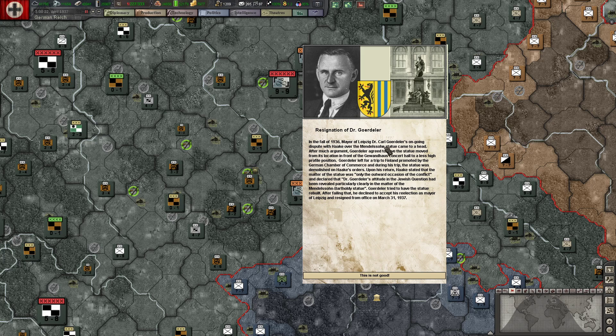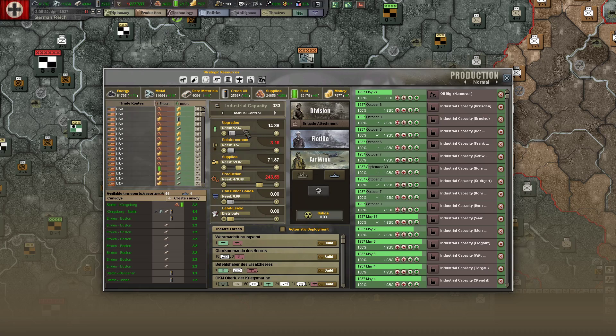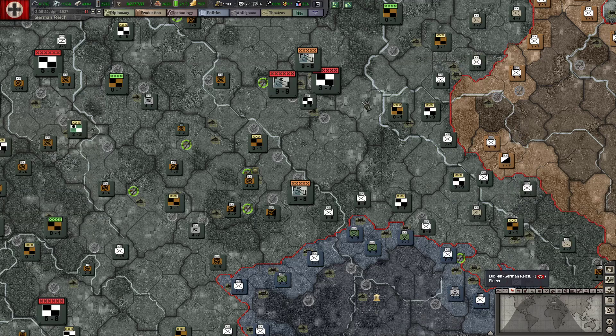In fall 1936, Mayor of Leipzig Dr. Carl Goladir — a dispute over a statue came to a head after much argument. He agreed to have the statue moved from its location in front of the Gewandhaus Concert Hall to a less high-profile position. He left for a trip to Finland promoted by the German Chamber of Commerce, and during his trip the statue was demolished on Hank's orders — he's the local gauleiter. So he's a rather anti-Nazi mayor. And spoiler alert — he gets hung as part of the plot to assassinate Hitler, so he's that much of an anti-Nazi.